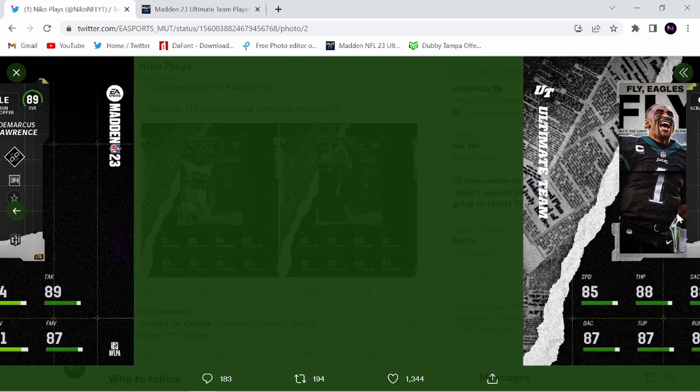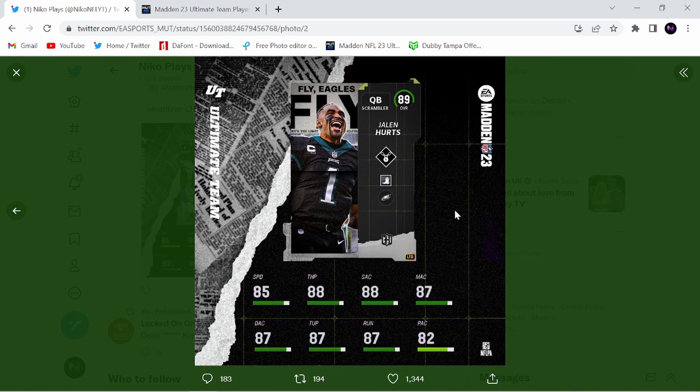Moving on, we have Jalen Hurts, and this is going to be a special card. 85 speed, 88 throw power, 88 short, 87 medium, 87 deep accuracy with an 87 throw under pressure, 87 throw on the run, and 82 play action. He gets quick draw for low AP. He gets escape artist already equipped on his card as his X-Factor. He's going to be a ton of coins — probably around 700-800K. He's going to be the best quarterback in the game.